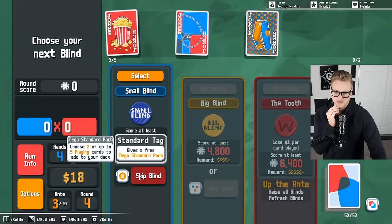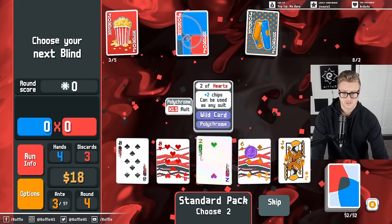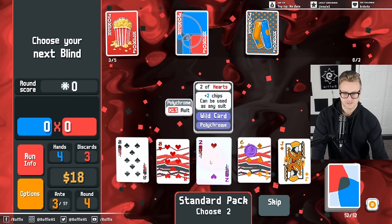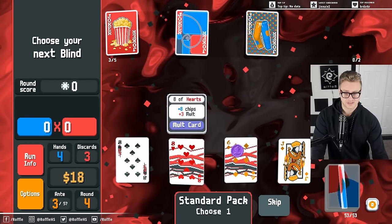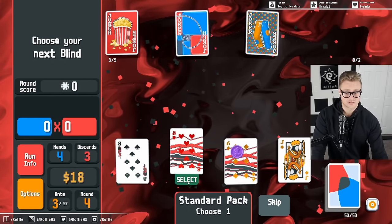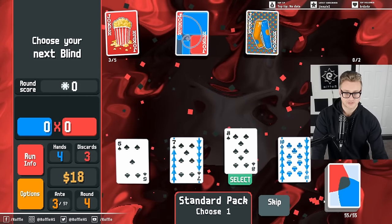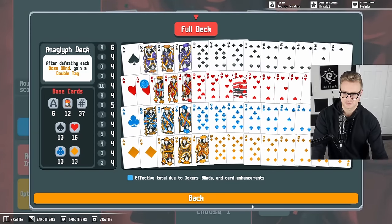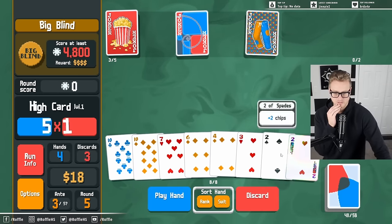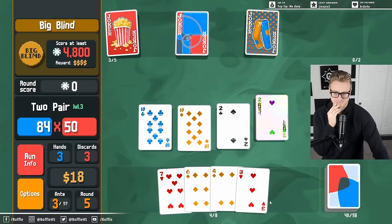We're getting the mega standard pack rather than the juggle tag — I don't really care about that. That is a polychrome wild card. Polychrome gives us some multiplicative scaling, which is nice. It's also a Fibonacci card, so we just snag that. Probably this as another Fibonacci card. This gets discarded, which could get me a lot more tarot cards, but I think we want the points for long-term value. Ace — that's a Fibonacci card. Eights — I think I have a high density of those, and that's a Fibonacci card as well. So that's perfect with our strategy.